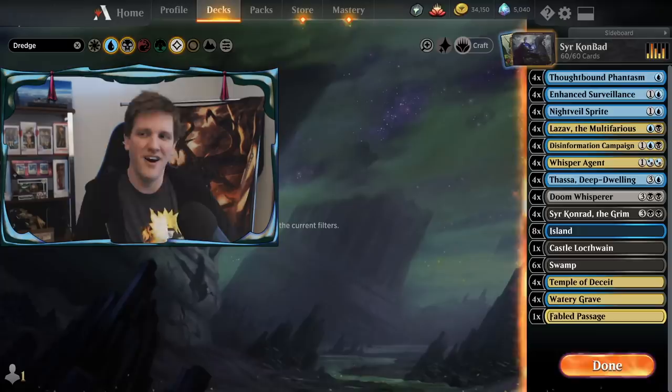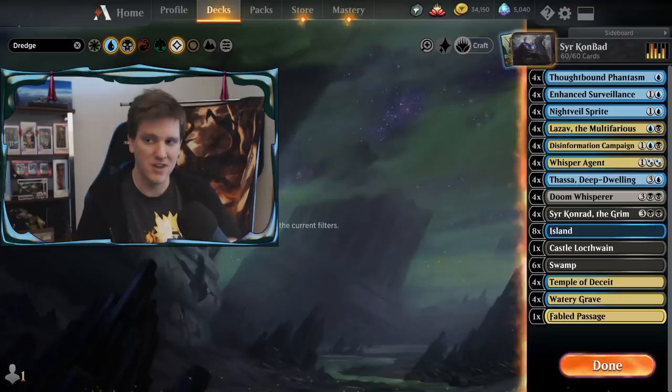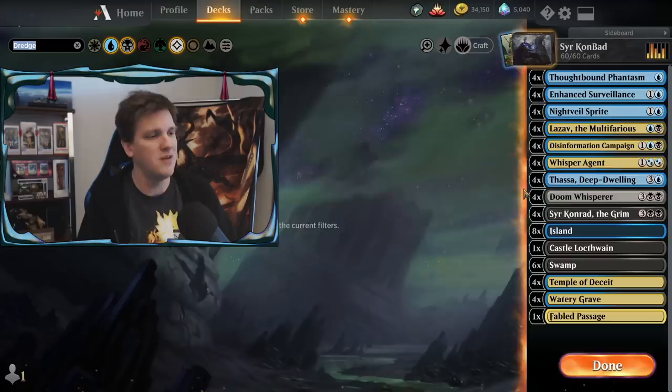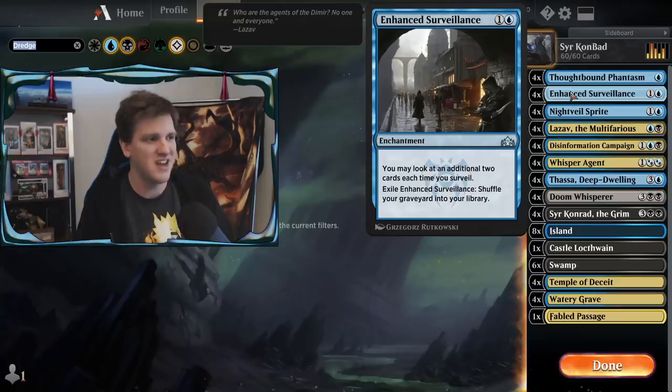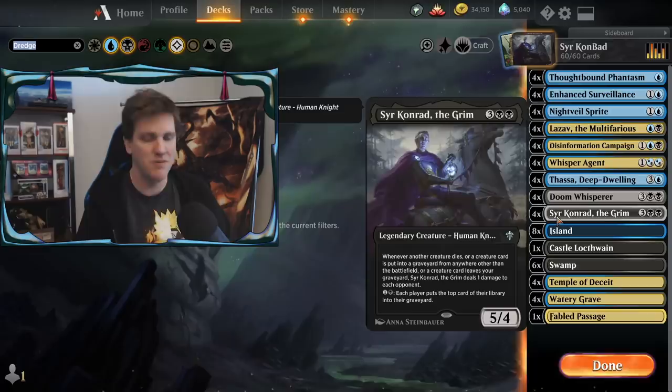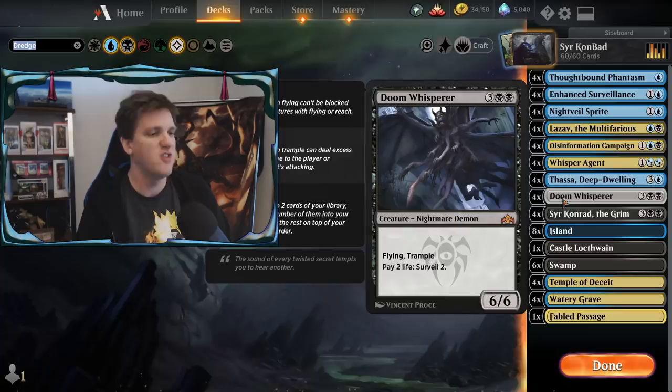The Sir Conrad deck I made was a constellation self-mill deck that definitely didn't go the way I wanted, but it did get me thinking. One of the cards I tried out was a lot of surveil cards with Enhanced Surveillance, using Ashiok to mill myself all in one shot and exile the graveyard making Sir Conrad trigger like a million times. But then I checked out Enhanced Surveillance, which says that when you exile it you shuffle your graveyard into your library — and when you do that it triggers Sir Conrad.